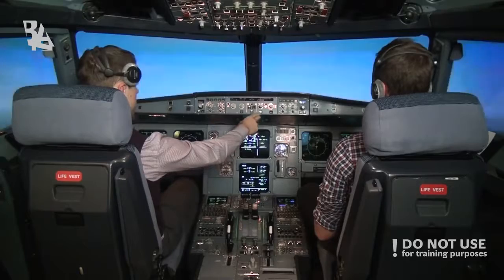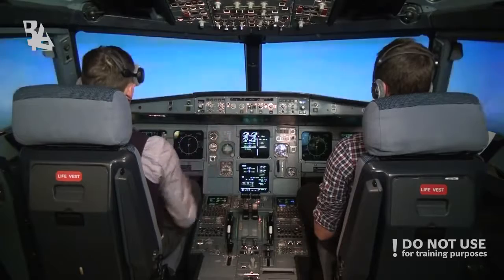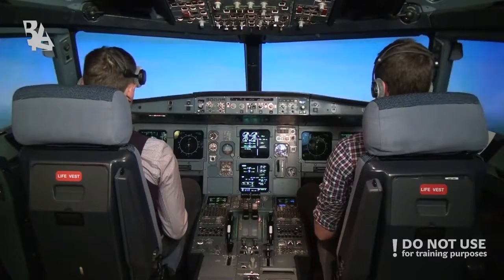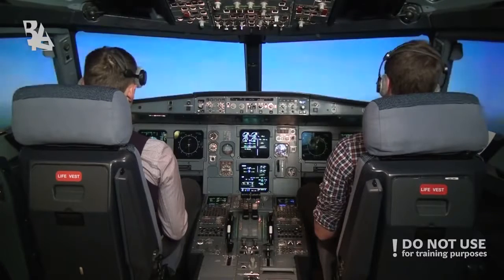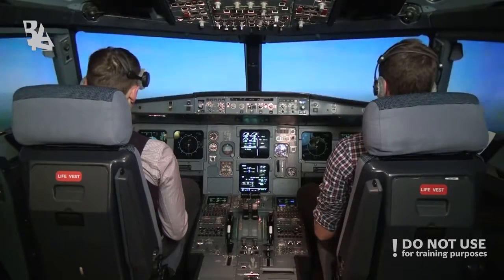To cancel expedite, if you push the button nothing happens — you have to pull it again to go back to optimal climb. So this finishes the climb part. We'll be leveling off at 240 and then continuing with the cruise part of the flight, reviewing the ECAM and various settings that we can look at.